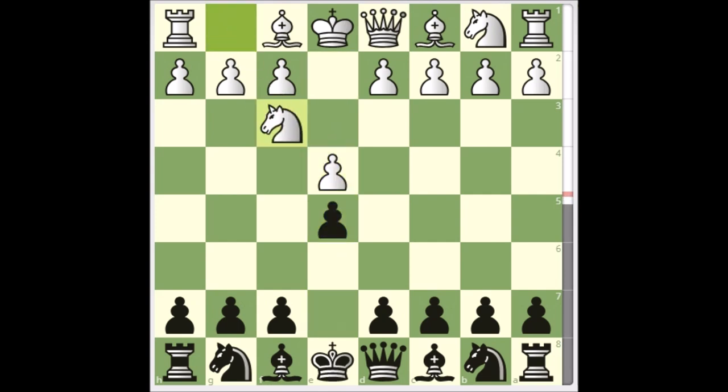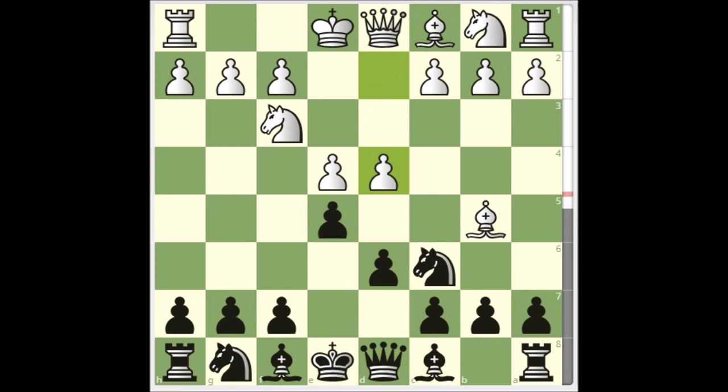White played the Ruy Lopez and black played the Steinitz defense. And if you were to summarize the theme of this game, it would probably be: create weaknesses in your opponent and relentlessly attack them. That's kind of what happened in this game.